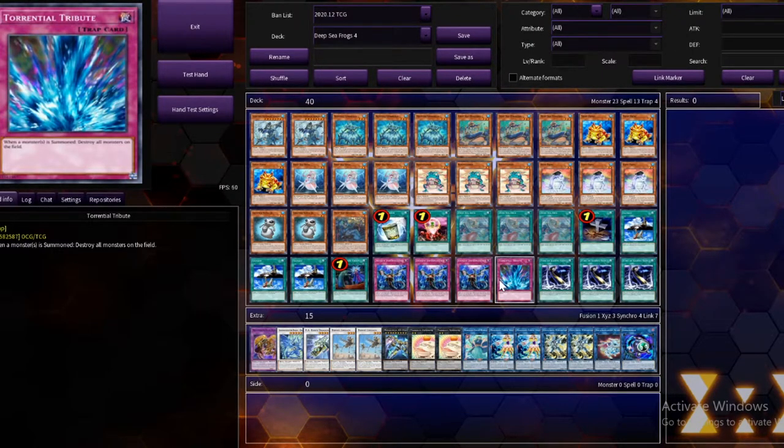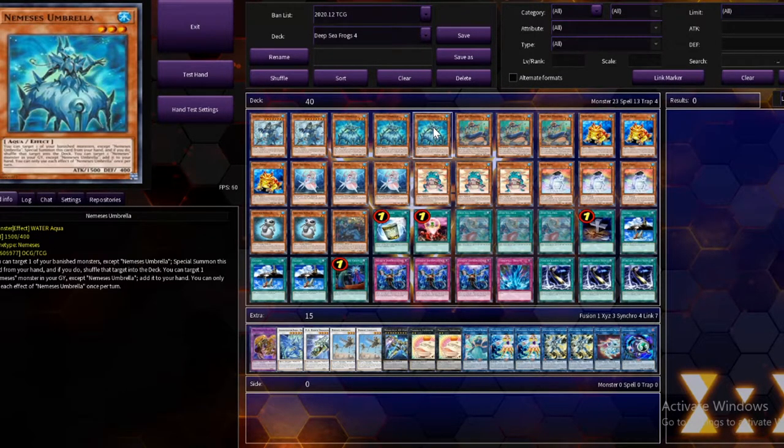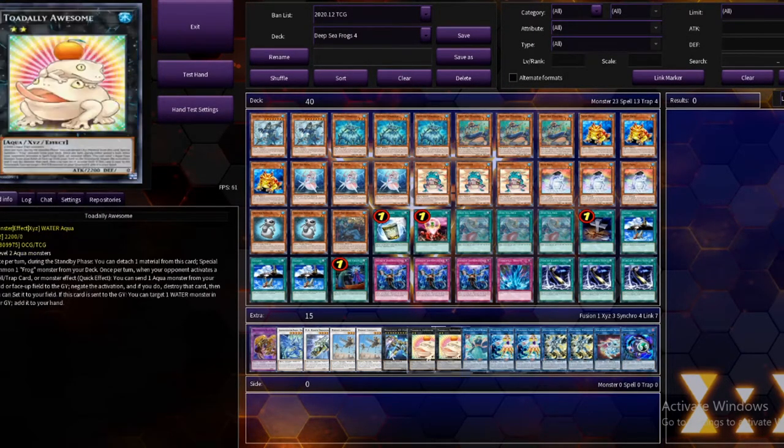I think I've rambled enough. You guys get the gist: dump everything into grave and then special summon back out. Also, we have Nemesis Umbrella, which allows us to recycle stuff from the banished pile — shuffle banished cards back into the deck and then special summon this card. A nice free special summon that gets us advantage toward Synchro Monsters.